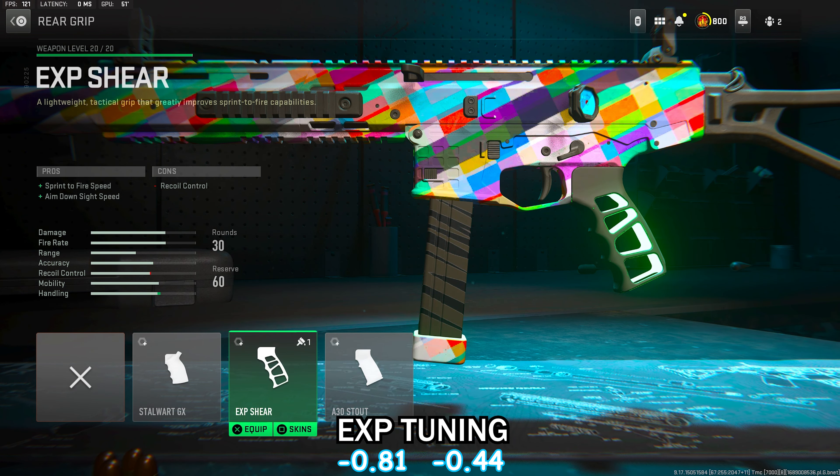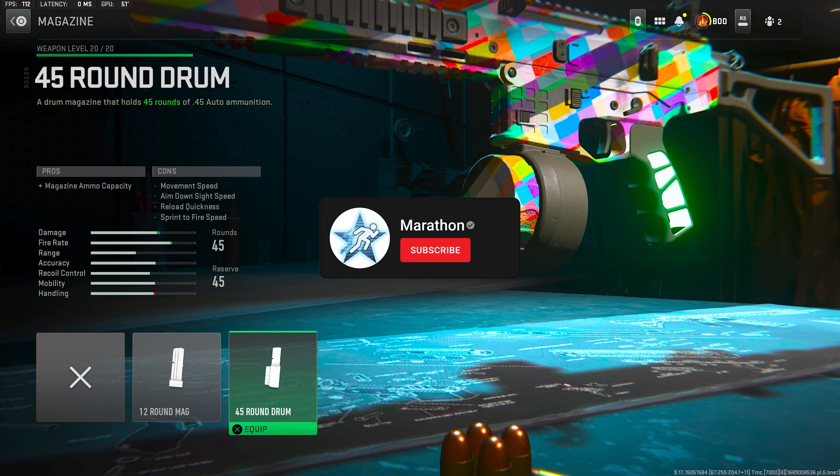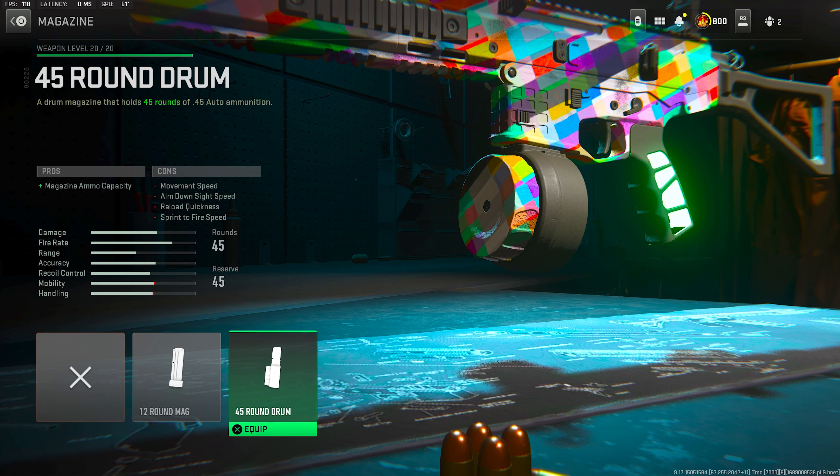You do lose some recoil control with the EXP Sheer, which is a little unfortunate, but we will get that back with the other attachments. Definitely make sure you guys are all rocking that rear grip.